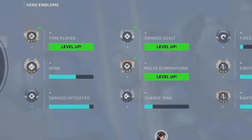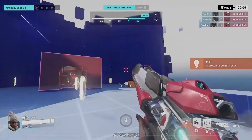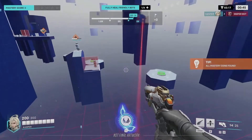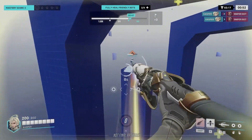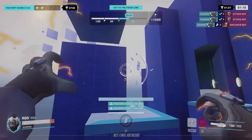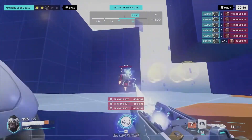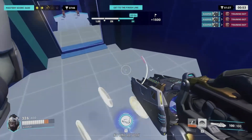Another thing they also showed us is the Hero Mastery mode. This mode is specifically made to train your main, and each hero gets three different difficulties. There's a lot of different stuff we haven't seen already, like buffed training robots and Mario-style coins on the map to increase your points, as well as a timer. There will be only five Hero Mastery modes in season 6: Reinhardt, Winston, Sojourn, Tracer, and Mercy. More mastery modes will come in the future as Blizzard stated.